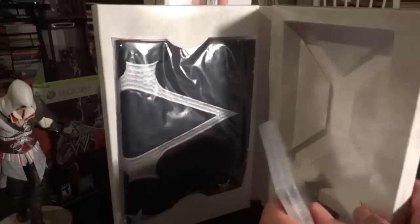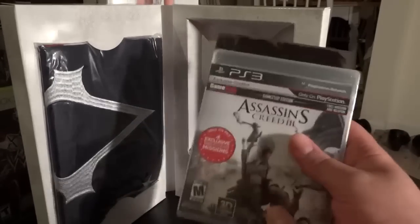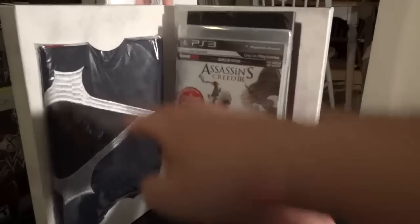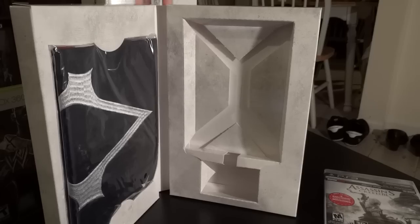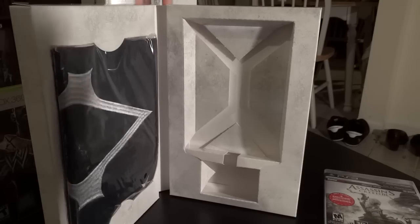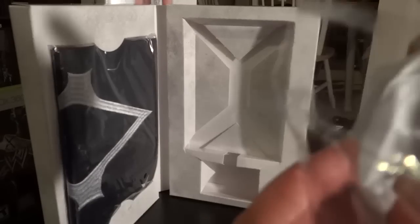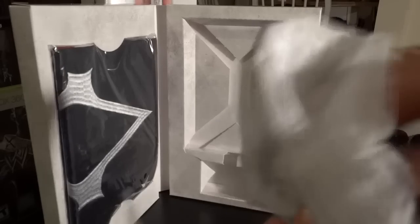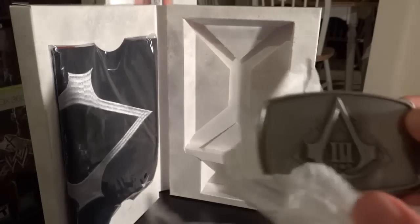There's a flag that flows out — we had the game in there too. Alright, displaying it now: we have the flag, we have the game, we have the journal, and we have the belt buckle — which is protected in plastic. Oh, it smells good! I love the way new stuff smells. Let me unwrap the belt buckle — you can kind of see the emblem in there. It looks freaking sweet — I might put this with my Nathan Drake collector's edition one.